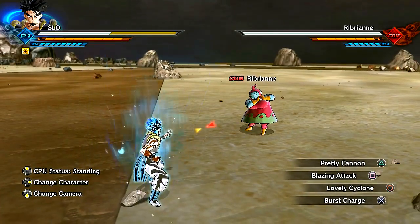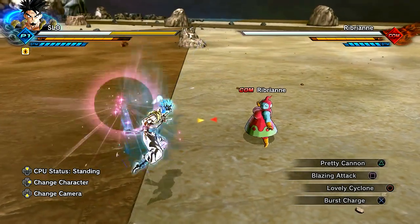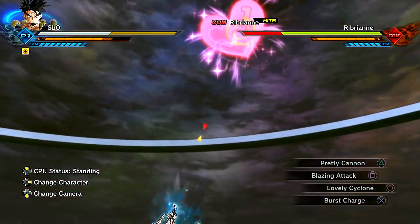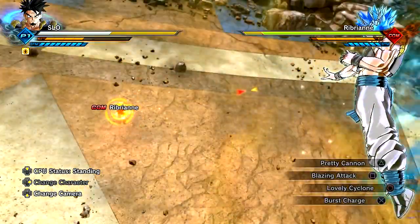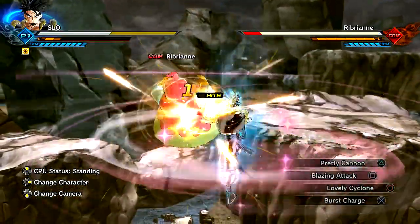So let's go ahead and try out the second pair. We will have to do a third little showcase just to showcase the last charge-up move, which is the one from Ribrian as well. We have the Pretty Cannon — yes, it's the giant heart or whatever. Decent range on this move, as I may have noted in other showcases. We also have the Blazing Attack still, which I just showcased since I already had it. So Lovely Cyclone here — this one is hilarious, we turn into a freaking little Beyblade.